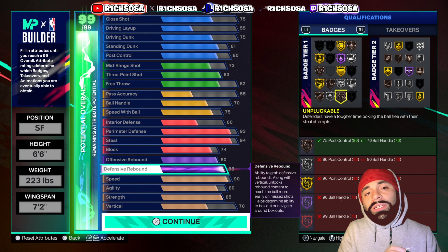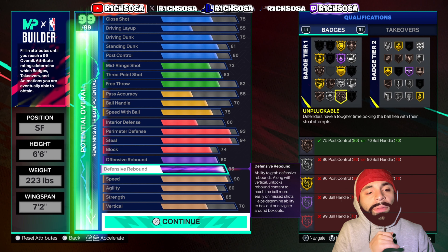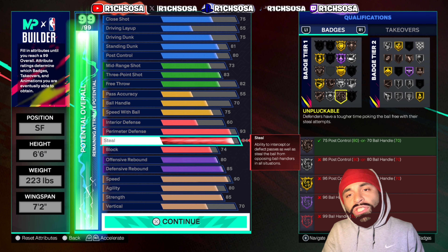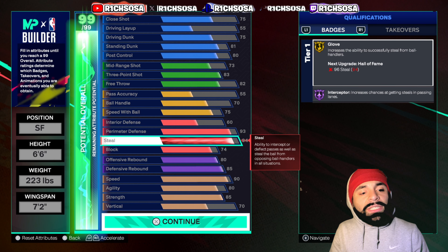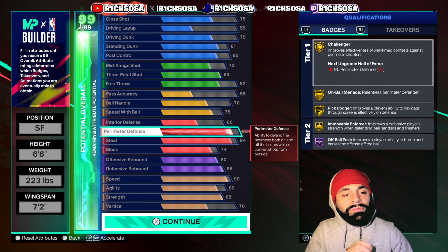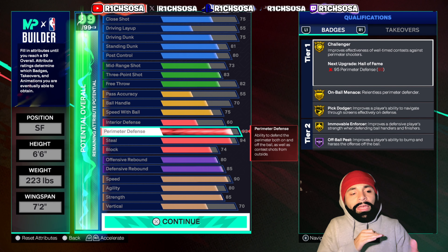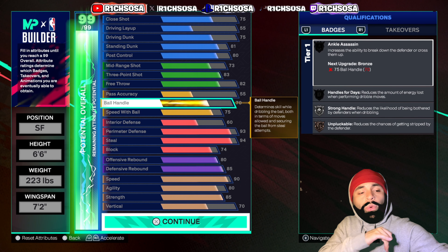Before we max this build out completely, we need to look at cap breakers. You unlock most of the minimum requirements for playmaking, shooting, and finishing animations, but to get the most out of defense: the first set of five cap breakers towards steal can potentially get you Legend Glove and Interceptor on the same build. For perimeter defense, you can upgrade Challenger, On-Ball Menace, Pick Dodger, or Movable Enforcer — or even go towards more playmaking badges or animations if that fits your style.